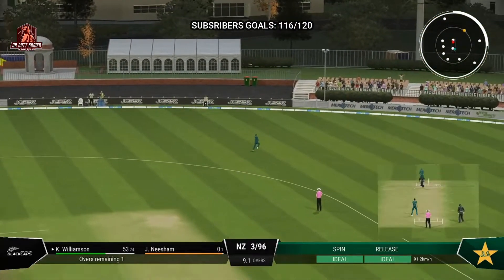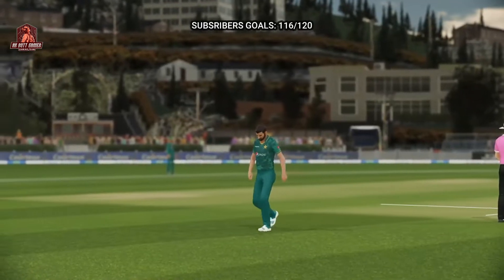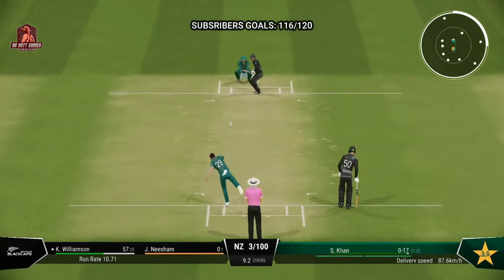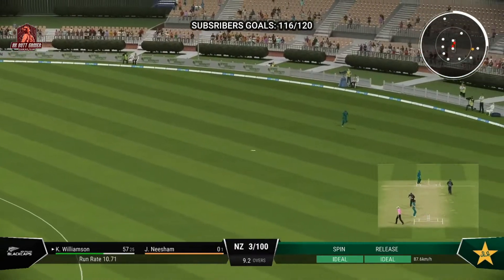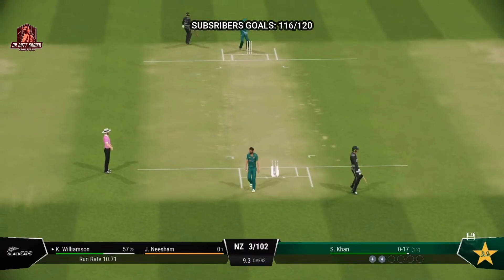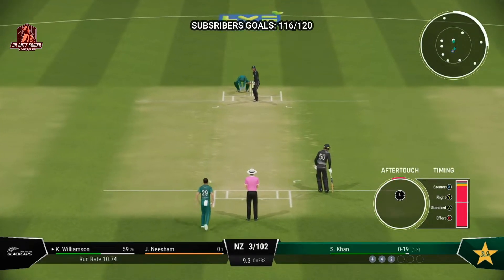Good bit of timing there — it was in the air for a long time, but four. Bounced just inside the rope. Wonderful batting at the moment — back-to-back boundaries, putting the pressure on the bowler to respond. Textbook pull shot, that's racing away to the boundary. A couple on offer here — just pivoted onto the back foot, so easily done to knock it behind square.